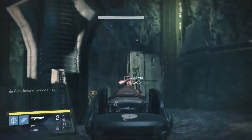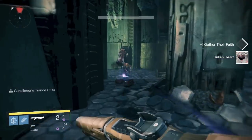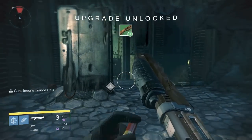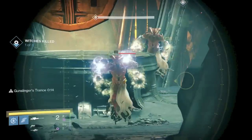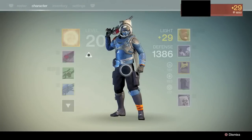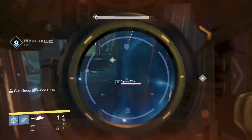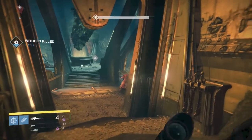I chose the Chamber of Night mission because of the amount of wizards, and there are also a ton of acolytes as you work your way down. There's a first witch with a ton of acolytes — if you've played through the Destiny campaign you know this spot. You get two witches plus three more Siphon Witches, so that's five witches on one mission. Five times five is 25 points right there. If you roam around at the beginning like I showed you, you should easily amass 100 points by the end of the mission.